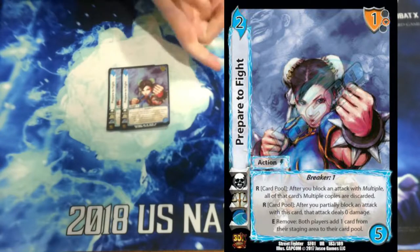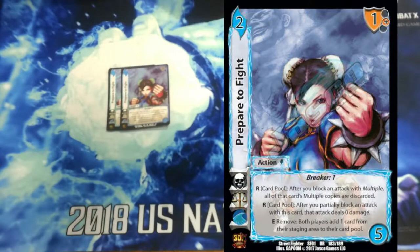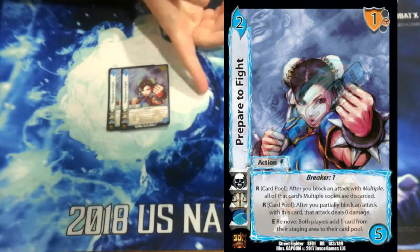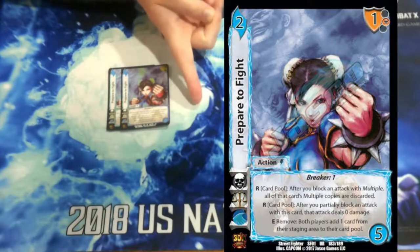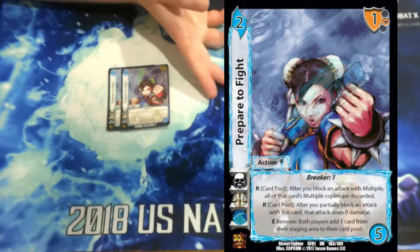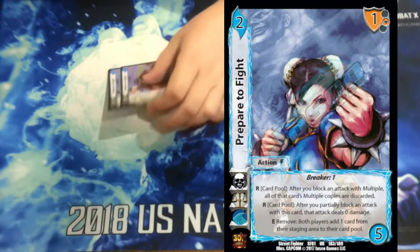Playing 2 Prepare to Fight. Since we're playing death, this is probably arguably the best block in death. It's got that 1 mid-block with 3 different effects and the breaker 1. After you block an attack with multiple, you can discard the multiple copies as a response, and then its other response in the card pool is after you partial block an attack, it deals 0 damage. Then it enhances — both of us take 1 card from our staging area and stuff it into our card pool. This card's really good.